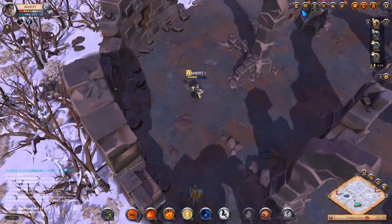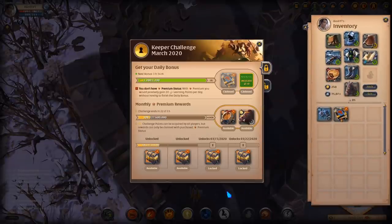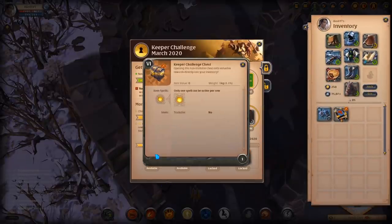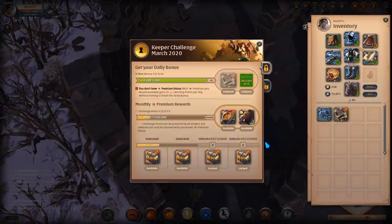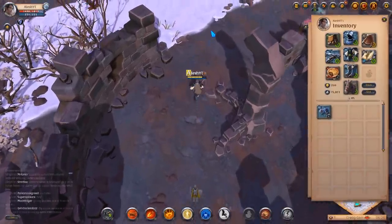We have completed our adventurous challenge for today so let's go ahead and collect our fame book. We are one step away from getting the keeper challenge chest. However we do need premium, but we're able to unlock it as soon as we get premium — which I hope is by the end of the month so we can get that grizzly bear as well.